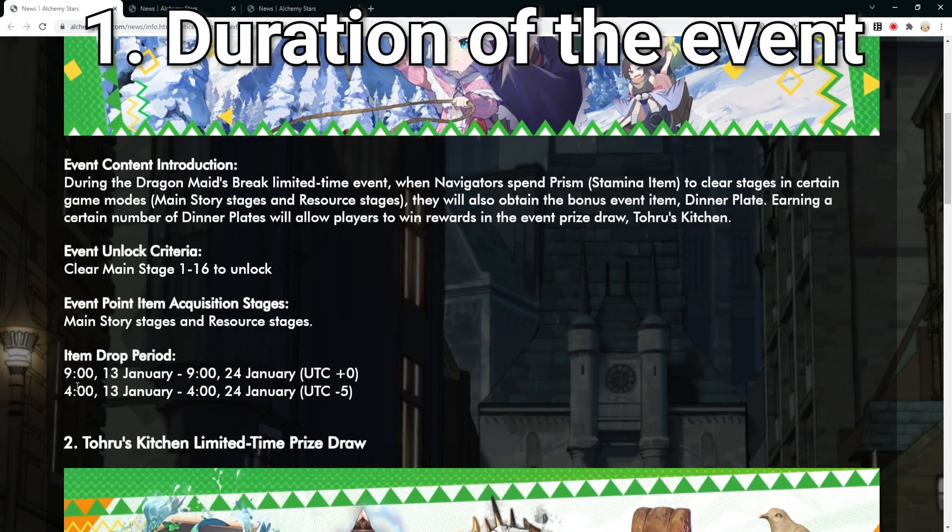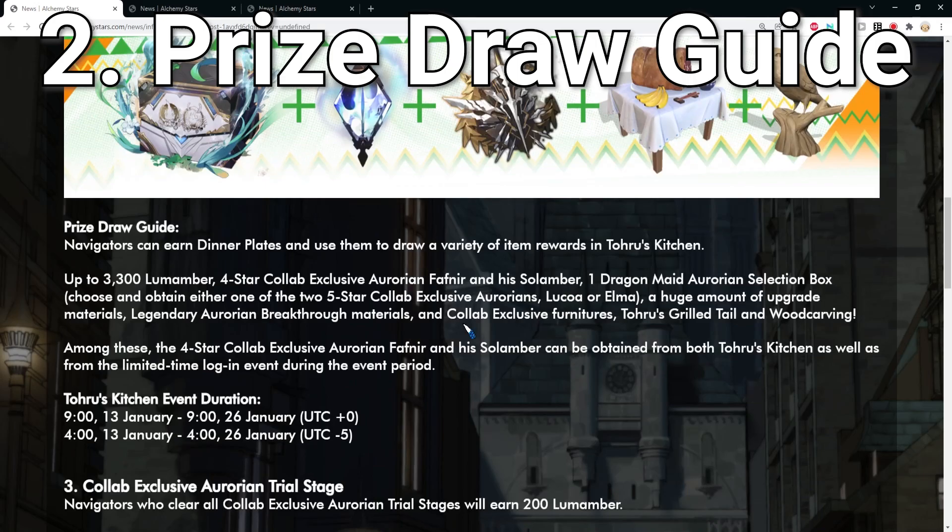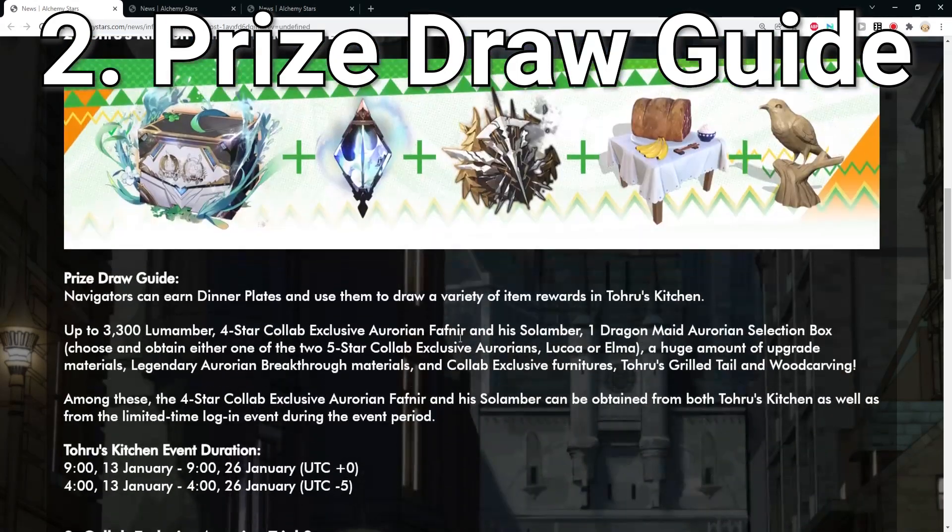The first thing is the duration. The event runs for around two weeks — 13 days, starting from January 13 to January 24. If you want to get the units, this is your only time. If you're not free on the 13th you can join on a later date to summon, but don't go past January 24.